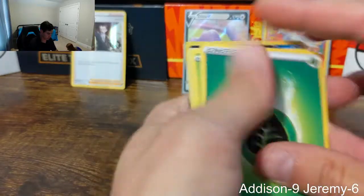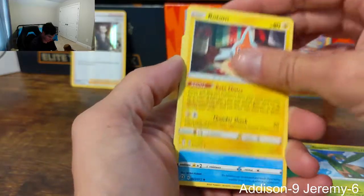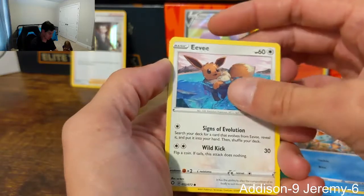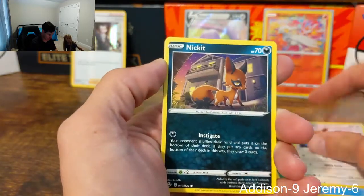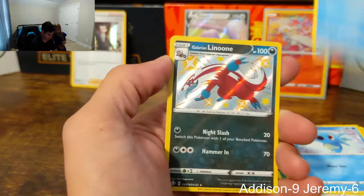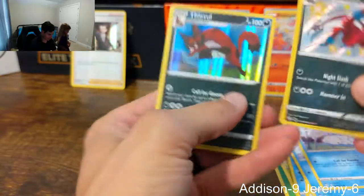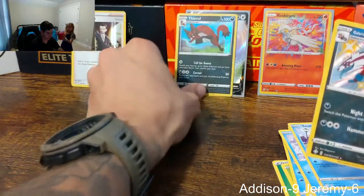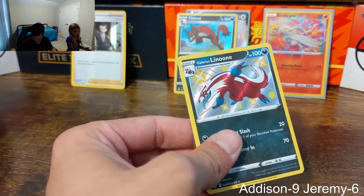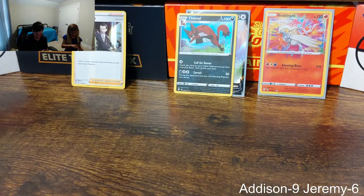Water type, leaf type — Tropius, Rotom, Floatzel, Chewtle. And an Eevee! Horsea, Snom — oh, a baby shiny Galarian Linoone! And a holographic Thievul. Getting all the pulls — this box is rather nice. You're saving your Shining Fates for last.